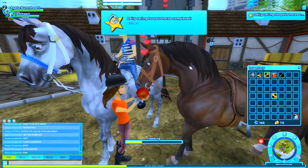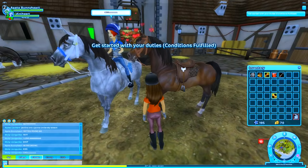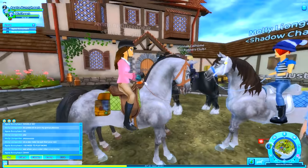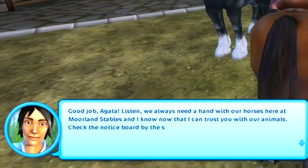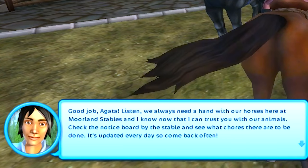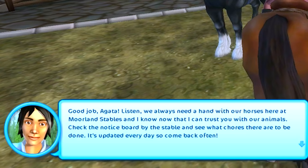Give her something super yummy to eat. I hope Minnie Heart will be feeling better now. Still super duper sad face though. Let's hop on up and go to Justin. He says good job, Agata. We always need a hand with our horses here at Moreland Stables. Now that I know I can trust you with our animals, check the notice board by the stable and see what chores there are to be done. It's updated every day, so come back often.